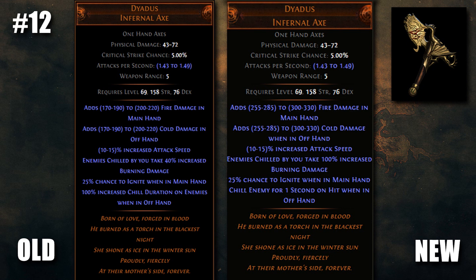The more interesting change is that Diadus in the offhand now just straight up chills enemies for one second. Normally you need to deal enough cold damage to get a duration higher than 300 milliseconds to chill a boss, but this seems to ignore that as it has a listed duration on the item. This could mean you can perma-chill bosses just by attacking them — that's a guaranteed 30% slow. A very nice defensive buff for Diadus users.